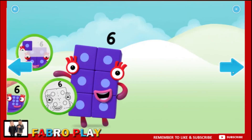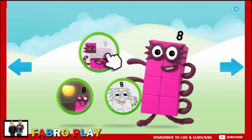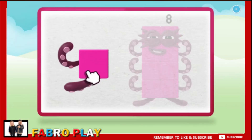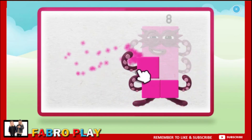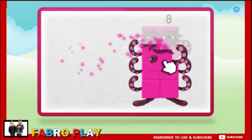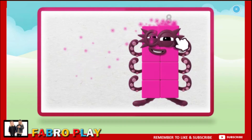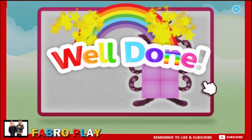Welcome to Numberland. Let's make and play with the number. Let's make number block eight. One. Two. Three. Four, keep it up. Five. Six. Seven. Eight, now put a number thing on top. Well done.